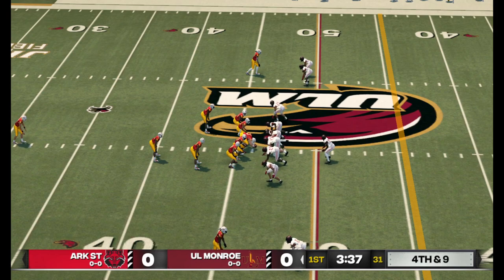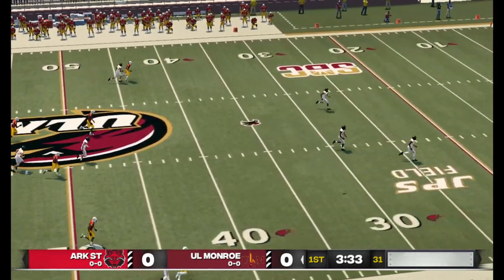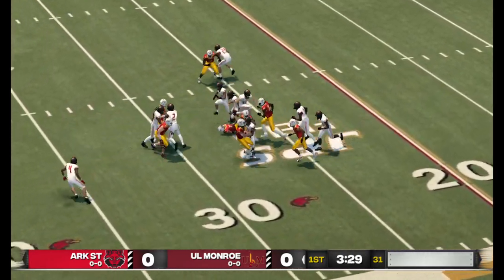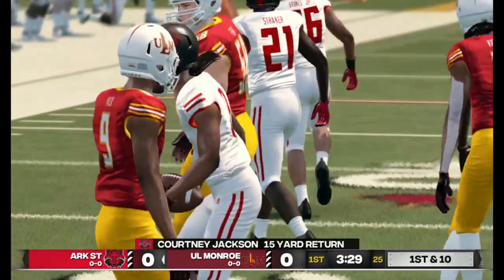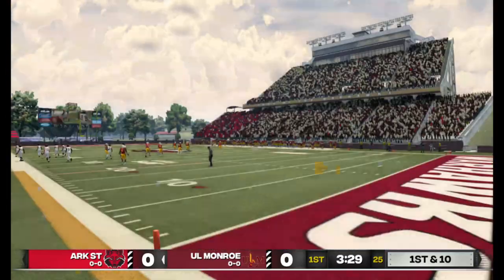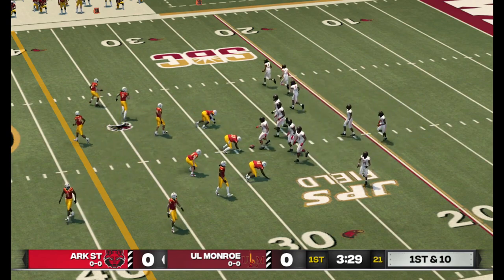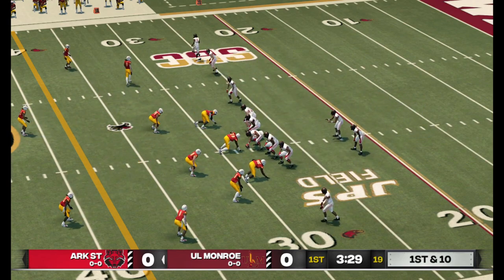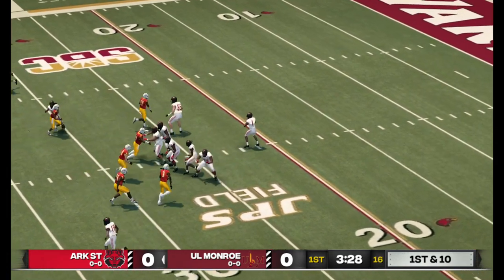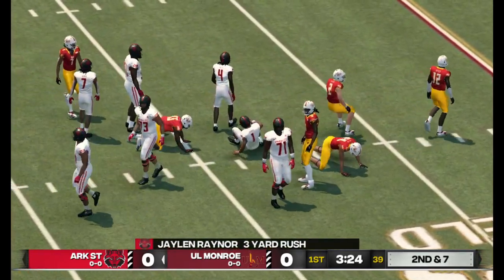Jackson is back awaiting the punt. He gets out to about the 28-yard line. Every drive is important in a tie game — I look for both sides to come out with some urgency. And they make the stop at the 30-yard line.